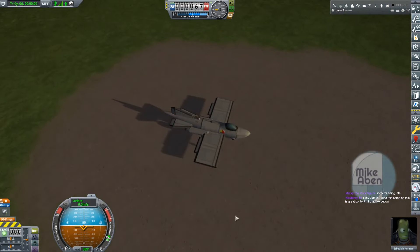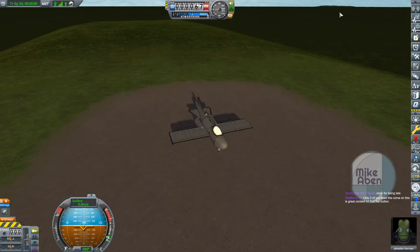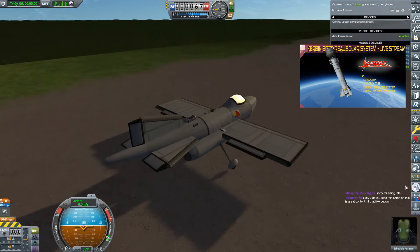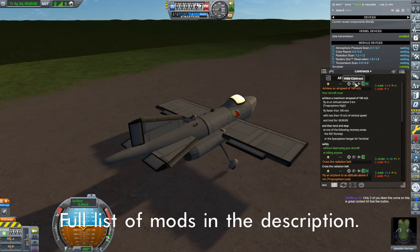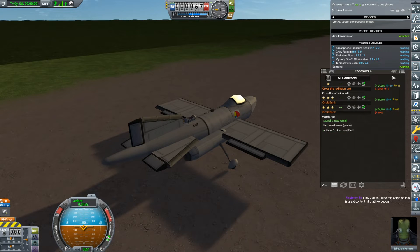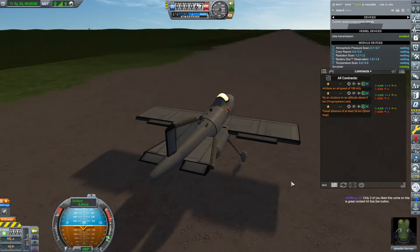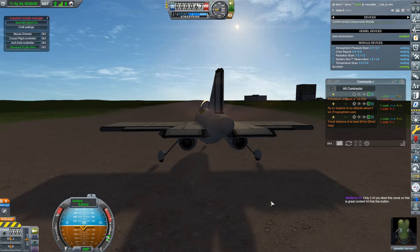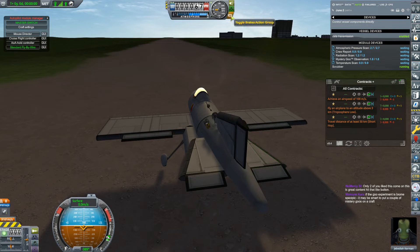A fancier plane than we've had before. No science is being collected right now, everything is waiting. Let's make this one about the contracts — quite a few of them. There's the airspeed one, radiation belts, travel 50 kilometers. We've got to reach an airspeed of 100 meters per second, fly above three kilometers, and travel 50 kilometers. All of those should be pretty trivial to do, so let's punch it and go.